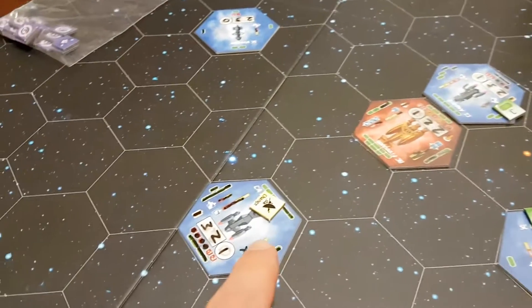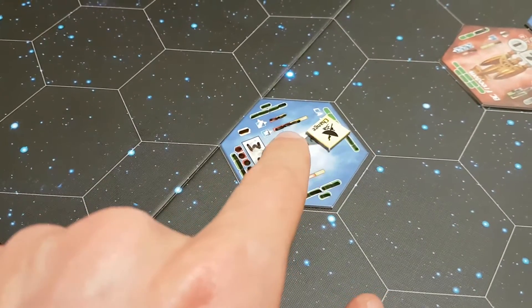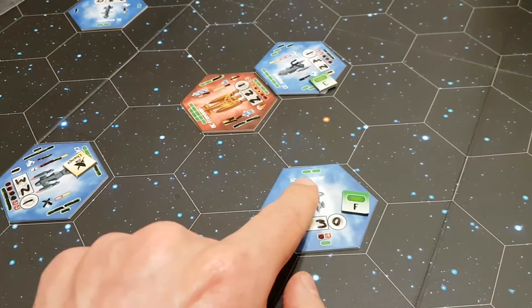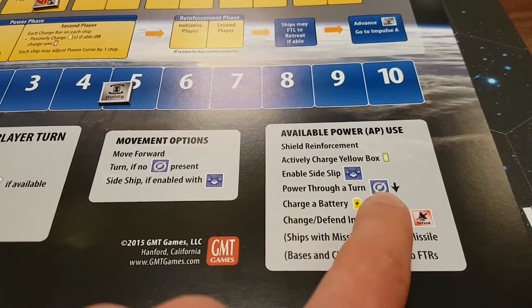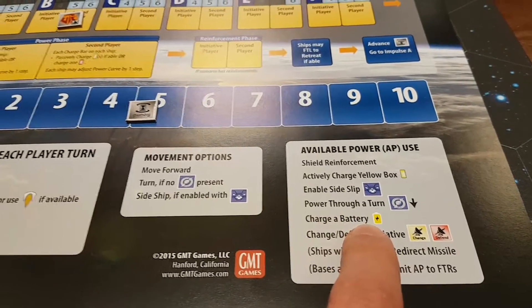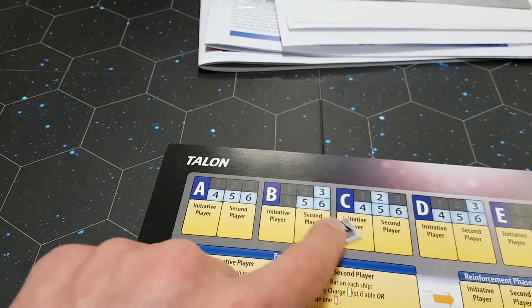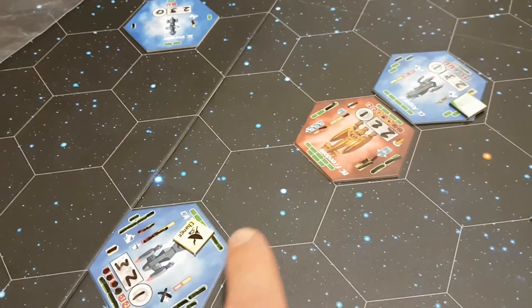You shoot by rolling dice; each ship has a different set of weapons — a red bar and a yellow bar. You charge up the weapons; some of these have been coloured in. You can spend an action to charge them up. The actions you can do are: add shield reinforcements to certain sides, charge your weapons, slip sliding which lets you move sideways, turn faster, use batteries to take actions even without a scheduled action that round, and change the initiative — which says who goes first. If you spend an action to change initiative, you can flip it over so you'll be going first on the next phase.